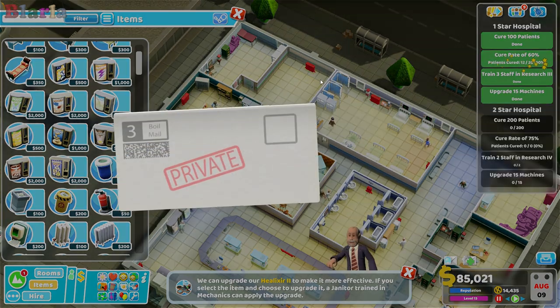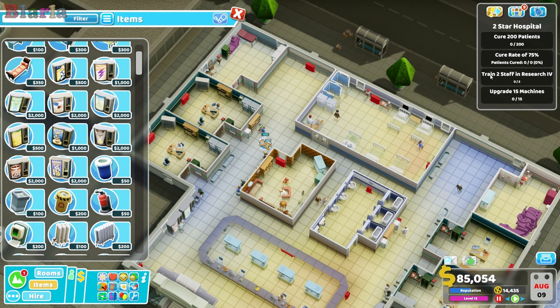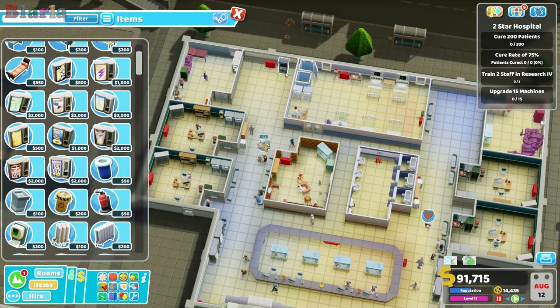We did it — we got the first star! God, that was a lot of work. Congratulations, your hospital has been awarded a one star rating by the Two Point Health Ministry. We've got 10,000 doubloons, 100 kudos, some research, and we have unlocked Crock and Bush — the final level! For the second star, we need to cure 200 patients, achieve a 75% cure rate, train two staff to research form, and upgrade 15 machines.